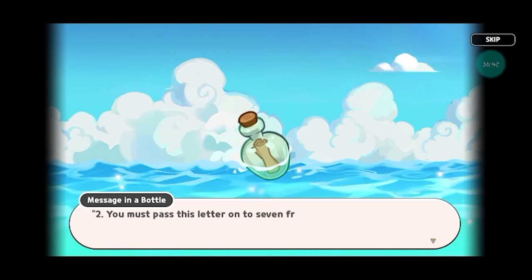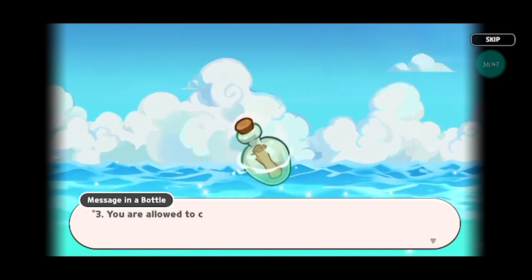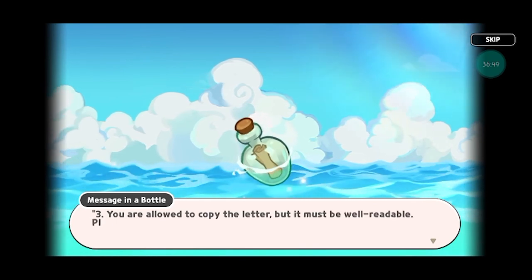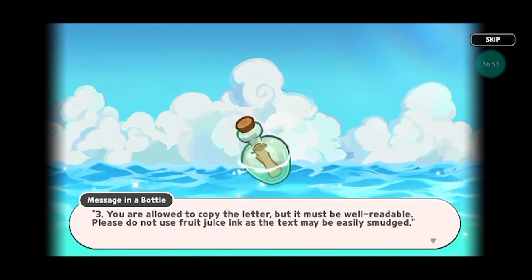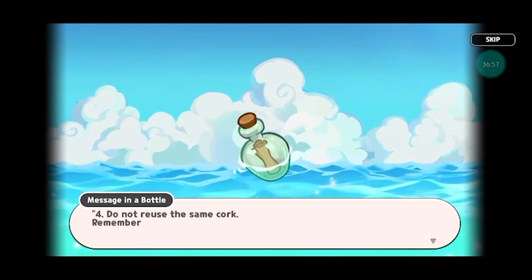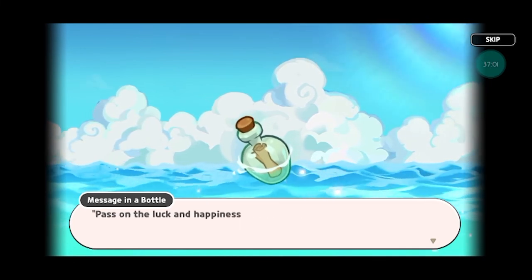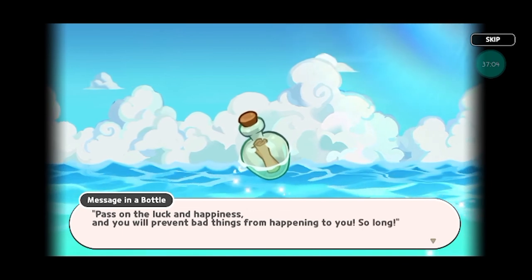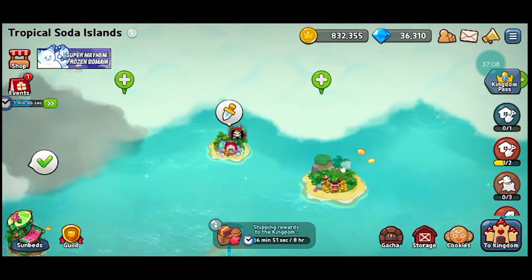Two: you must pass this letter on to seven friends in need of luck and happiness — the number seven is very important. You are allowed to copy the letter but it must be well readable; please do not use fruit juice in case the text may be easily smudged. The fourth rule: do not use the same cork. Remember — water can be fatal for the paper. Pass on the luck and happiness and you will prevent bad things from happening to you.